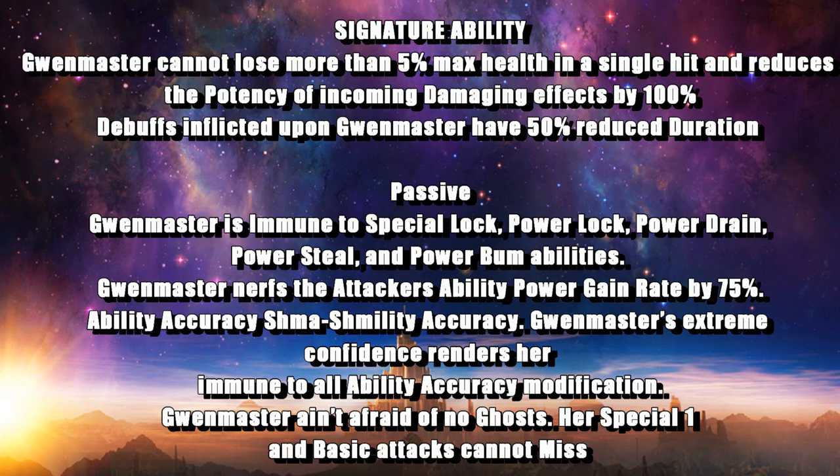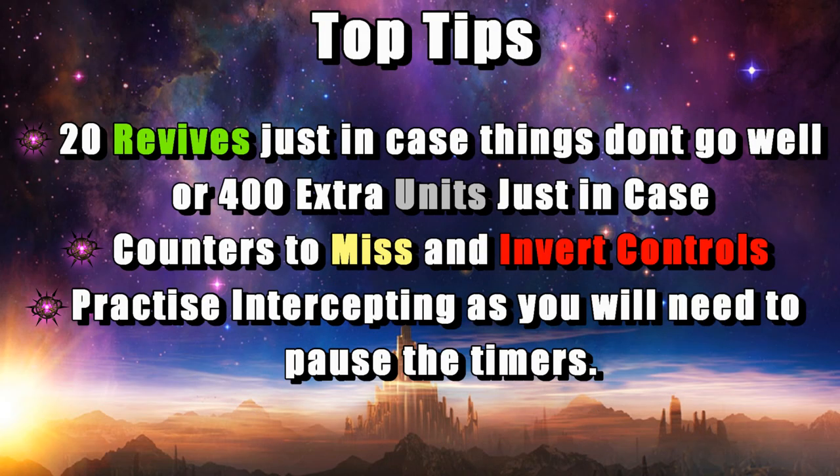Gwen Master is a complex champion to go up against and depending on the path that you choose you can either find it very difficult or just mediocre. The main interaction is that you'll have to do several prompts — plot armors or phases — and the signature ability and passive is on screen now if you want to pause. Some quick top tips: always have a good stash of revives, maybe 20 level-one revives or 400 units for 10 revives. Champions that counter miss and inverted controls could be your go-to, and practice intercepting as you'll need that to pause the timers.